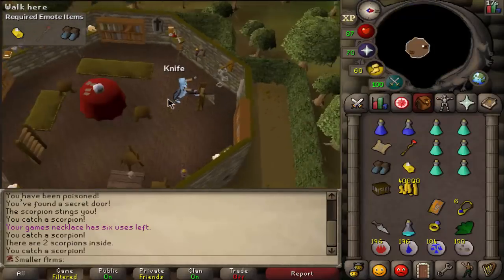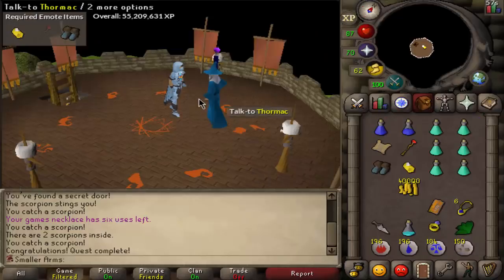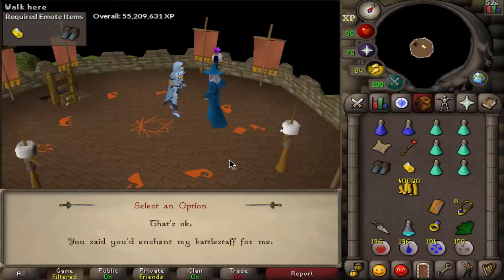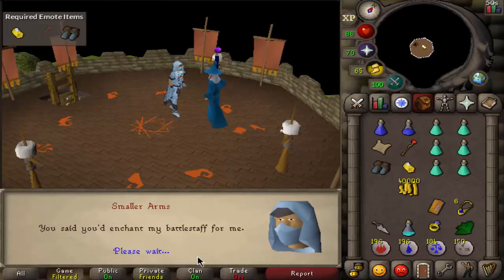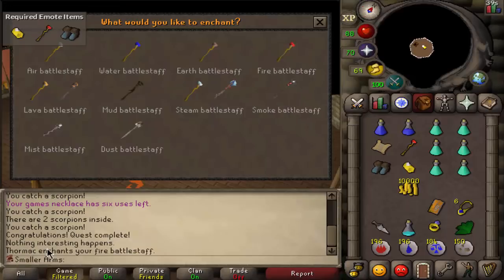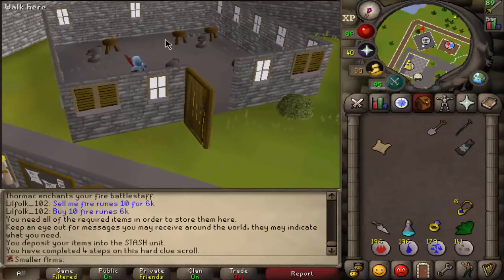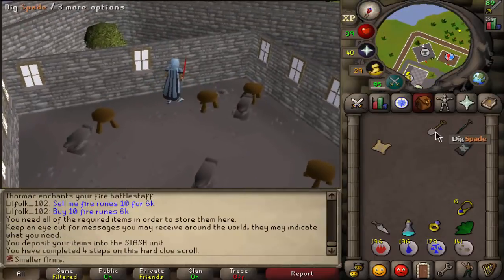This should be the last part of Scorpion Catcher. I just need to go up to the top of the staircase and talk to the guy. There we go — 6,000 strength XP for this quest, didn't even know it gave that. Quest complete! Let's use the battle staff on him — actually just talk to him and enchant the battle staff. I can do all of them — enchanting the fire battle staff. Now we've got a mystic fire staff!